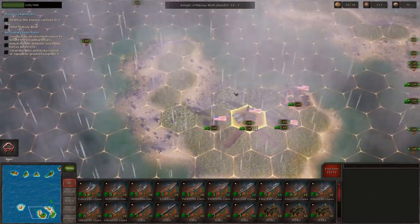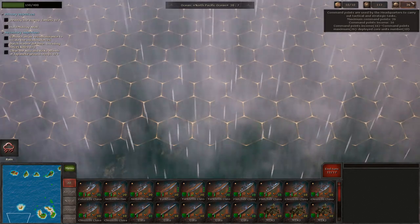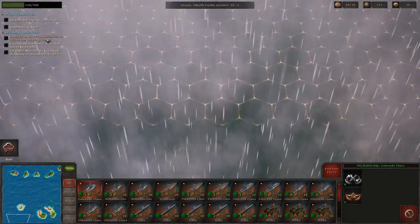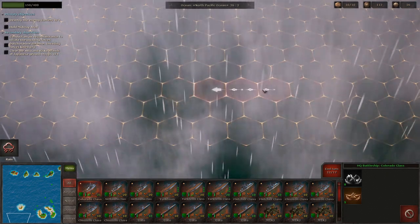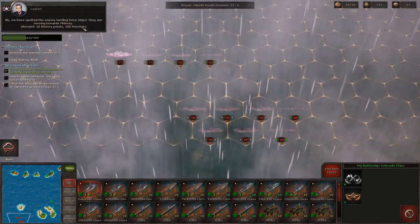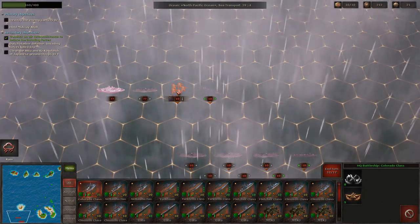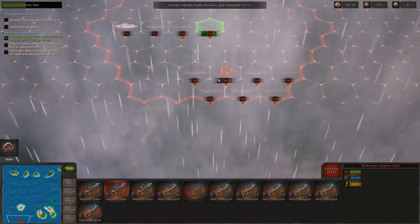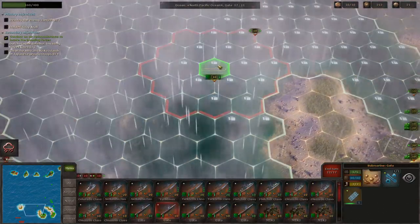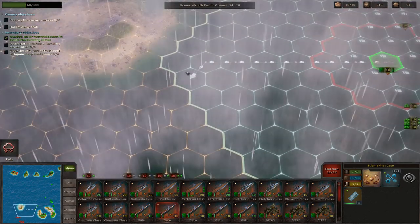They want us to start by conducting air reconnaissance. We'll do the aviation recon to identify the enemy force. We can see two transports and a destroyer, plus more transports and two destroyers. The enemy has protection against our submarines, so we need to go around them. There are also quite a few planes revealed — lots of them. I'm going to use our units to try and identify who's here.